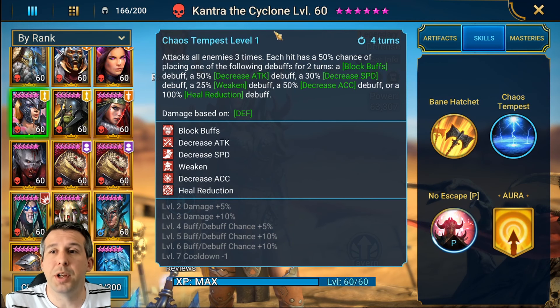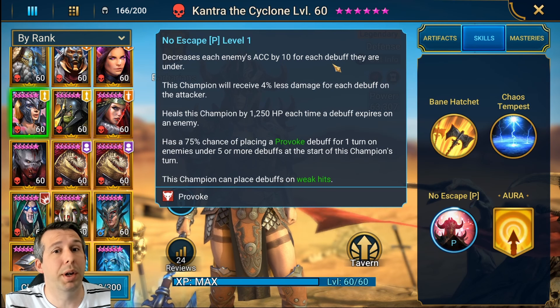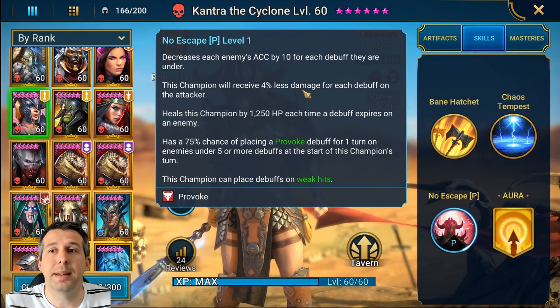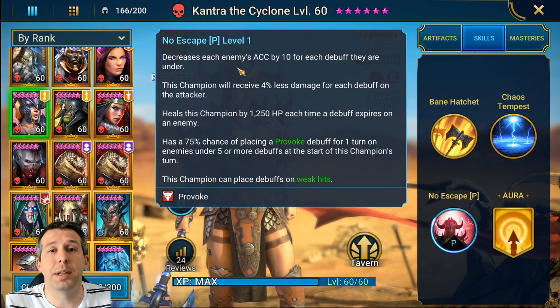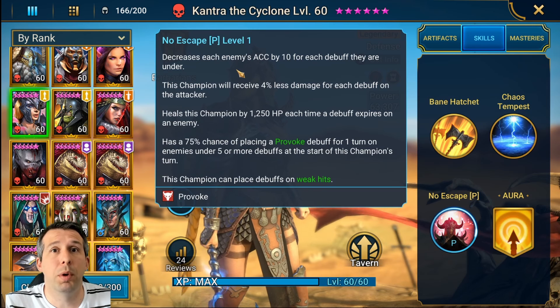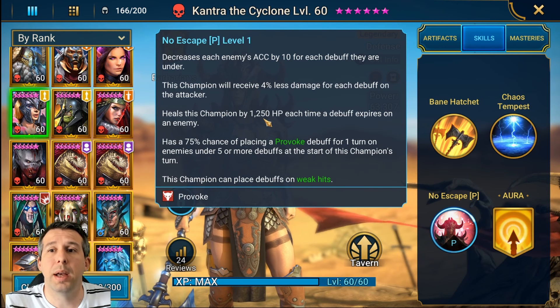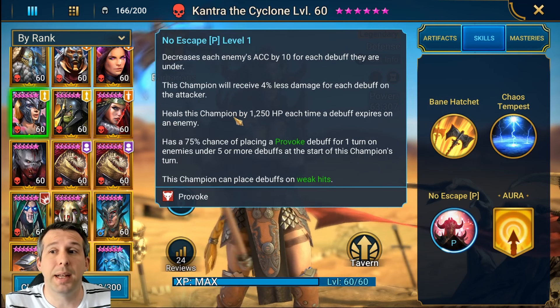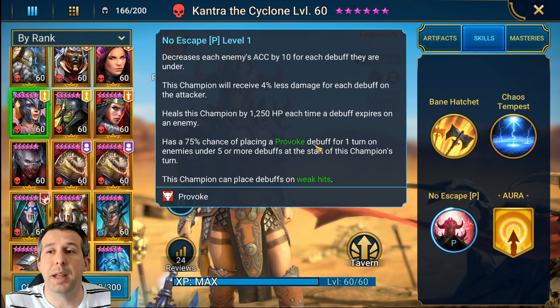I do like this move and it blends nicely into the rest of her kit. Her A3 decreases each enemy's accuracy by 10 for each debuff they're under - pretty cool, but not game-changing. Her passive means she receives 4% less damage for each debuff on the attacker. So if you pair her with someone like Draco or Tomb Lord who throws out tons of debuffs, she'll receive a ton less damage - very cool. She also heals for 1250 HP each time a debuff expires.